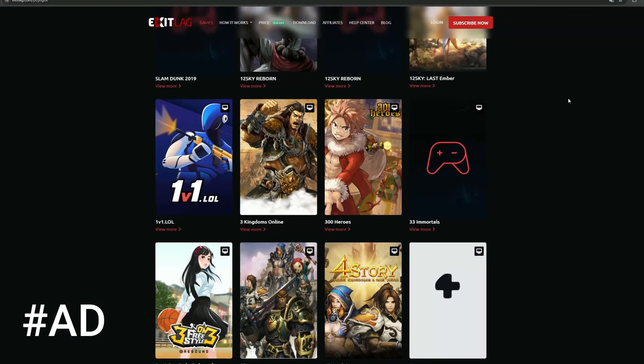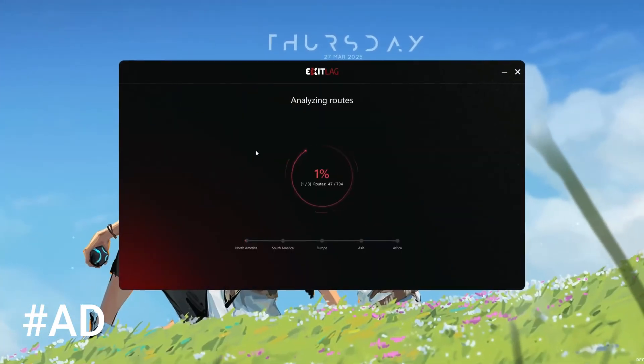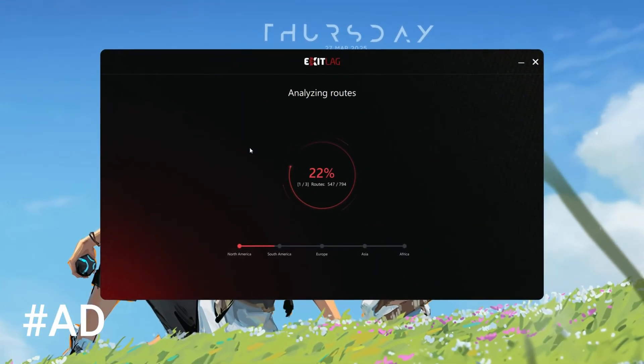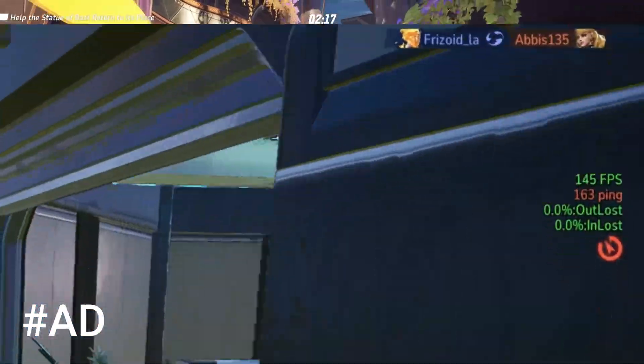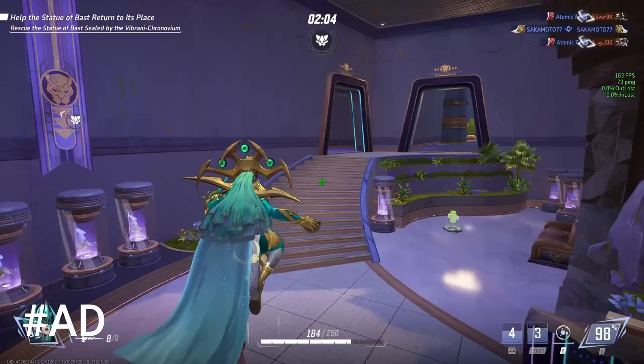ExitLag is a game optimization tool that helps you get the best possible connection when playing online games. It works by optimizing your internet route, ensuring your data takes the fastest and most stable path to the game servers. This helps reduce ping spikes, packet loss, and overall lag in games like Warzone, Fortnite, and Marvel Rivals, and more.